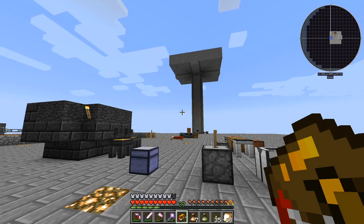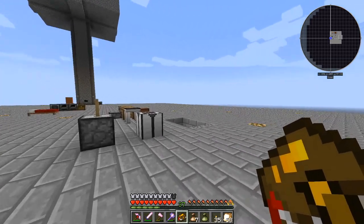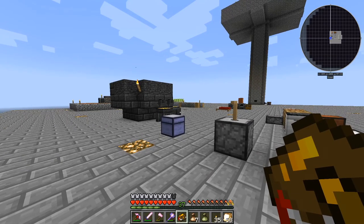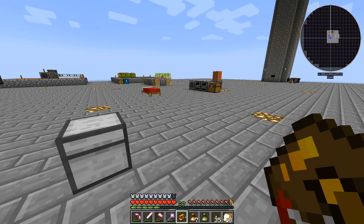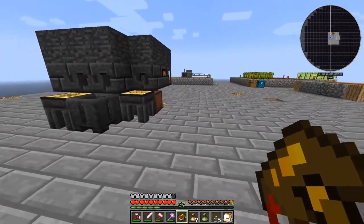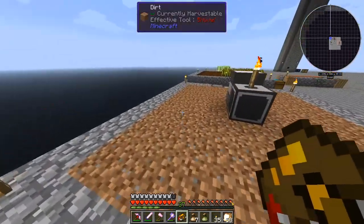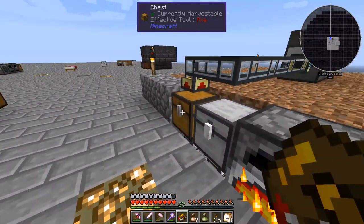Yo, what is going on you guys? It's Jeb here and welcome back to episode 7 of Let's Play Agrarian Skies 2. My base looks a whole lot different than it did last episode. You're probably guessing what in the world I've done. I was tired of my setup because it was not making it easy to expand out in the directions of each little platform. So I decided to just make it flat. I did the math for the glowstone - I think I have F7 mode on so we can see if there's a problem with the lighting.